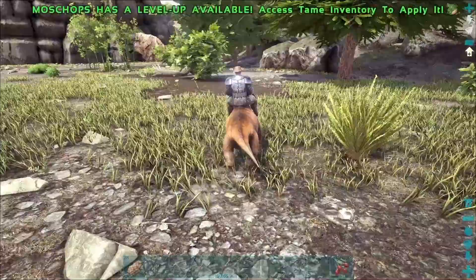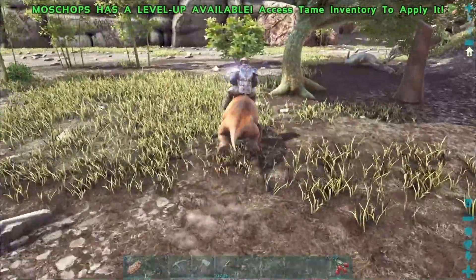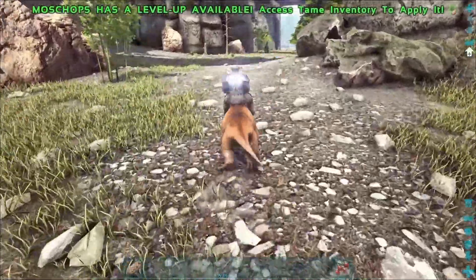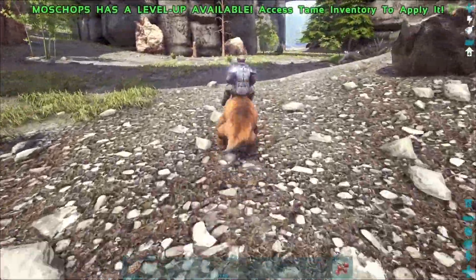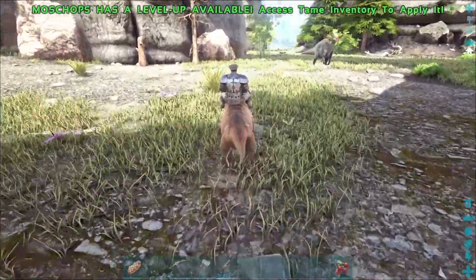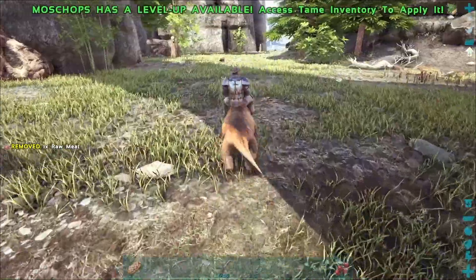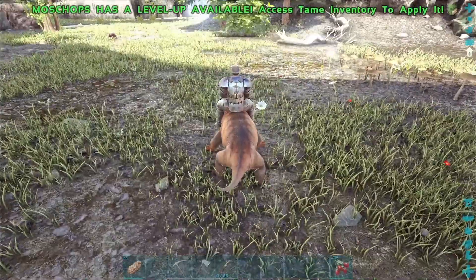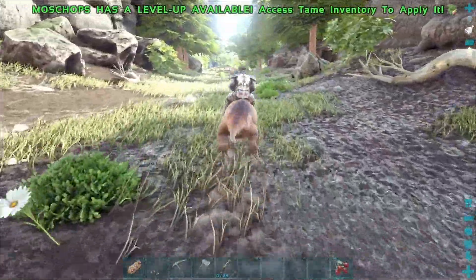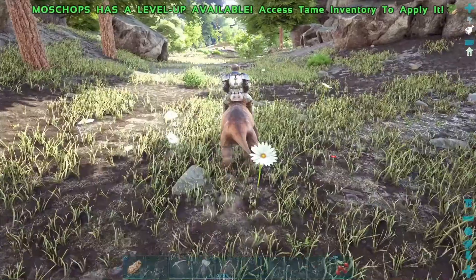This creature search is not going well. The amount Chops defecates is ridiculous — oh wait, I just fed him a ton of stim berries, so he might have the runs for a bit. Oh, it's a Parasaur! That would be nice if you were a tek Parasaur so I could harvest you, but unfortunately you are not. Not too many creatures around here — this is kind of disappointing.